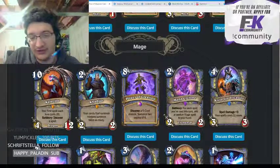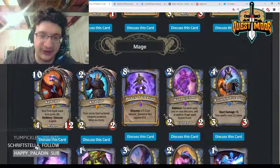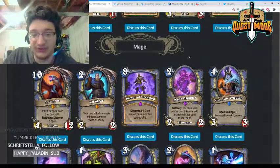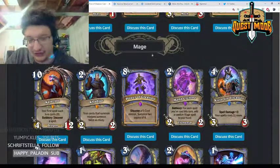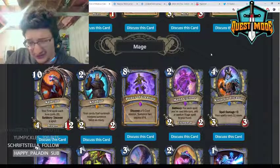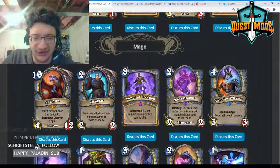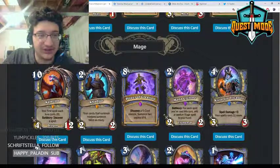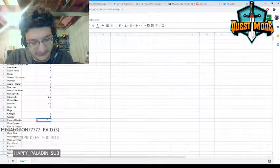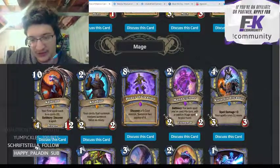Power of Creation — eight mana, discover a six-cost minion, get two copies of it. I think this card is pretty reasonable, especially good with Kadgar. This is the perfect card for Spiteful Mage — you don't really need to play two Pyroblasts now, you can play one Pyroblast and two of these. Could also consider Firelands Portal for more tempo. I'll give it a 3.5.